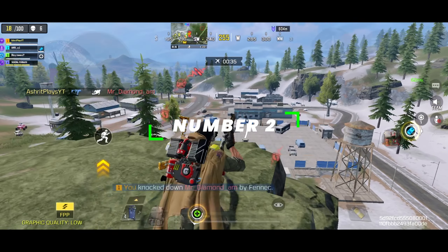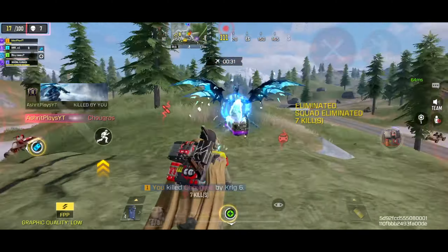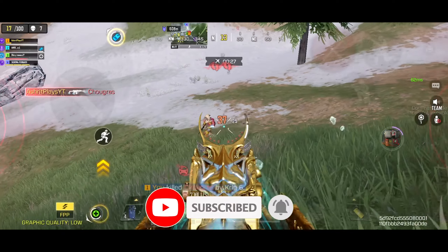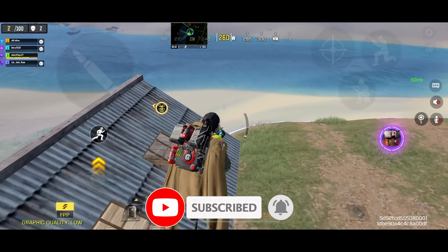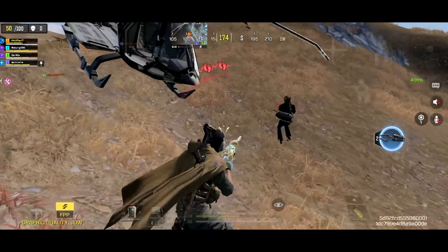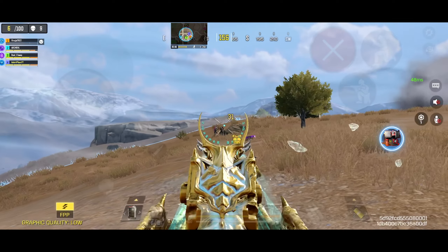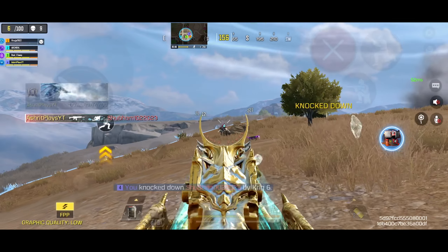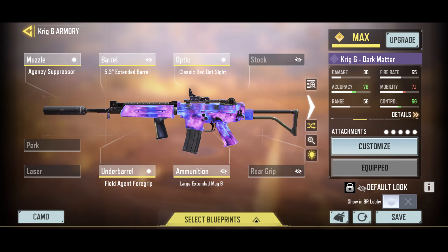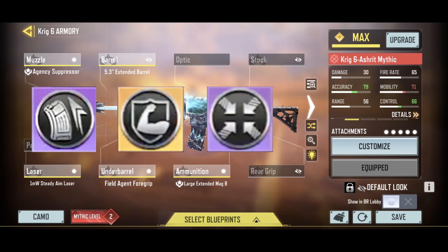The number 2 spot goes to the KRIG. It's nerfed this season but not enough to stop it. Fast fire rate, great damage, and an insane headshot multiplier gets you some amazing time to kill. Easy to control recoil and fast reload speeds are on the table as well. Basically it has everything you need from an AR except its terrible iron sight. If you have the mythic skin it's the best gun, but for the majority it's stepping down from the number 1 spot this time. The mods I would recommend are extended, vertical recoil, and hipfire boost mod.